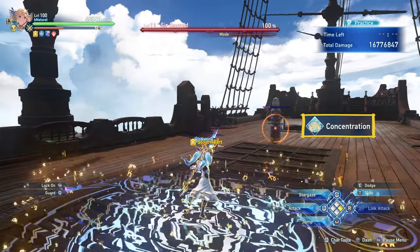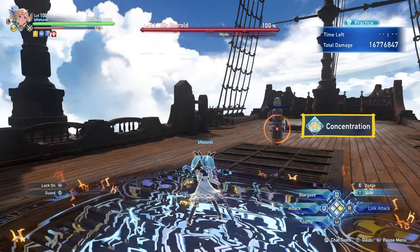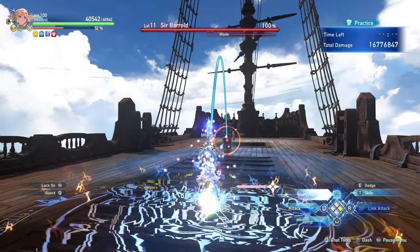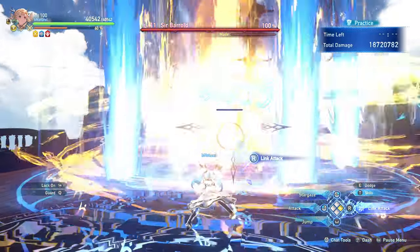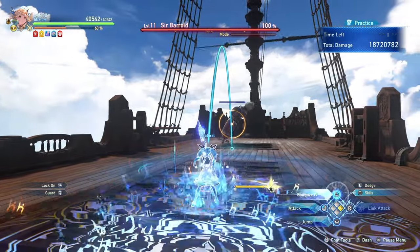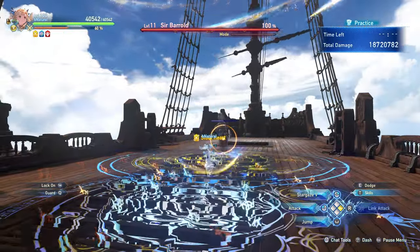Concentration places a circle on the ground that gives AoE Stout Heart, which is basically super armor, and increases the charge speed of Stargaze. Because the Steady Focus sigil gives Stout Heart while charging and we have quick-casting when following up a Mystic Vortex acquisition, I generally don't use this ability.